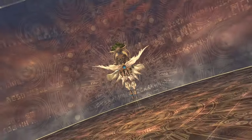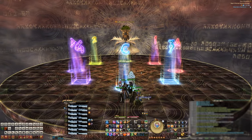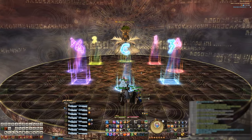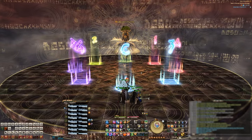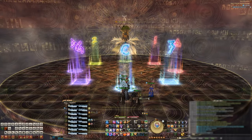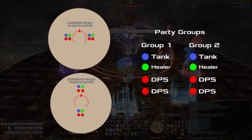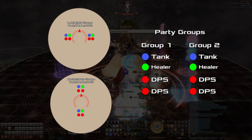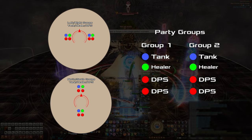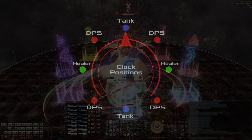Keep in mind that there are several different strategies for handling these mechanics, so I'll just be going over the ones we use to get our clear. The marker placement for this fight must be placed exactly in these locations for the strategies in this guide to work. The positioning of your characters on the stage are so precise that even one step out of place will wipe your party. You'll want to form two groups consisting of a tank, a healer, and two DPS, and assign left, right, or north and south save spots for each group. You can also loosely use your clock positions to dodge certain AOEs, but it's not necessary for getting through the mechanics.